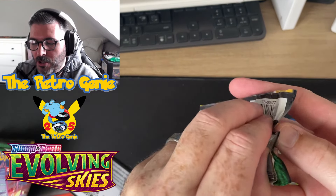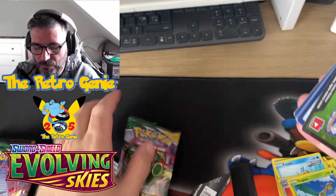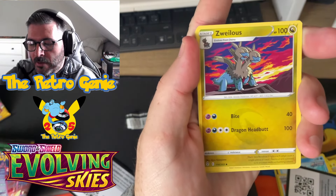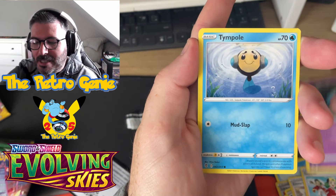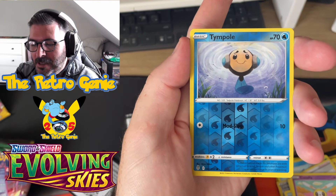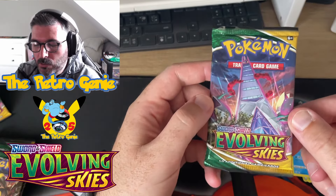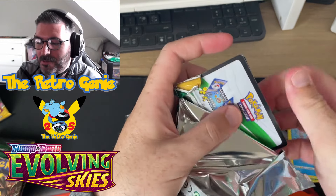The Rayquaza - absolute banger! These packs just don't feel as good quality, they really don't. We've got Azurill, Copycat - the full art trainer Copycat is a decent card, I'd love to pull that. Eevee, Cutiefly, Tympole, reverse holo, and a melodic rare. No hits, no goals, no shows.